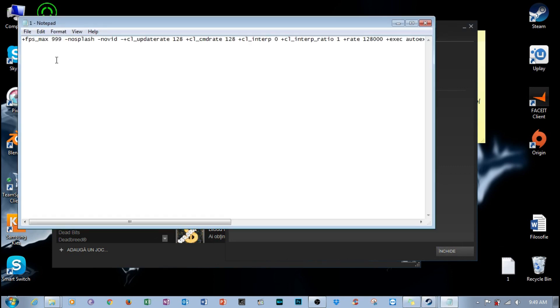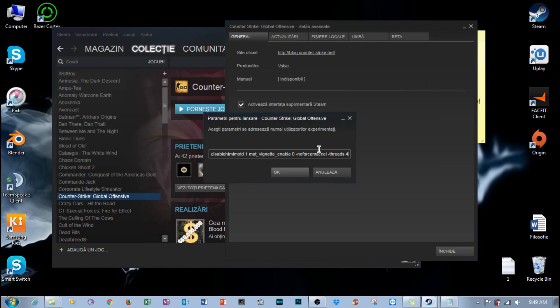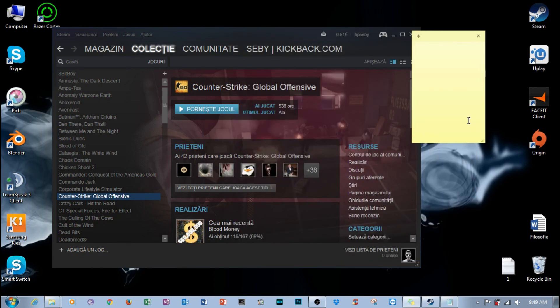Step 5: Open CS:GO and set your settings.